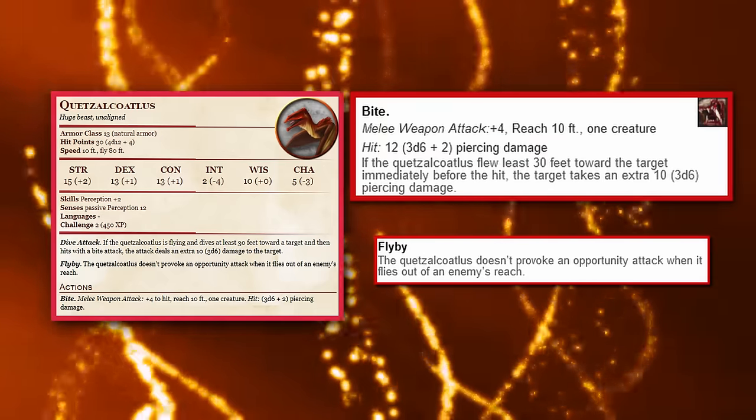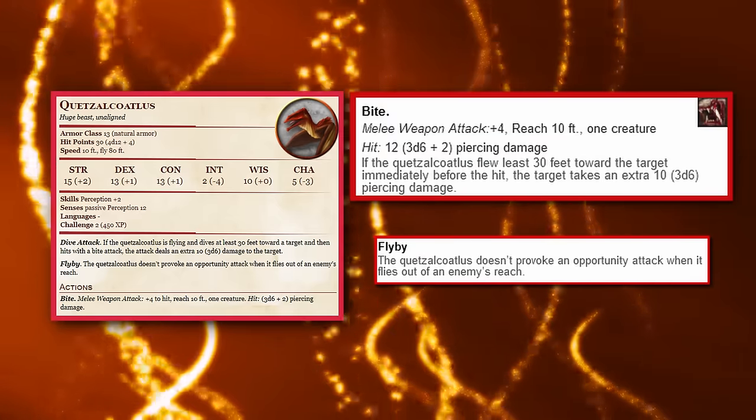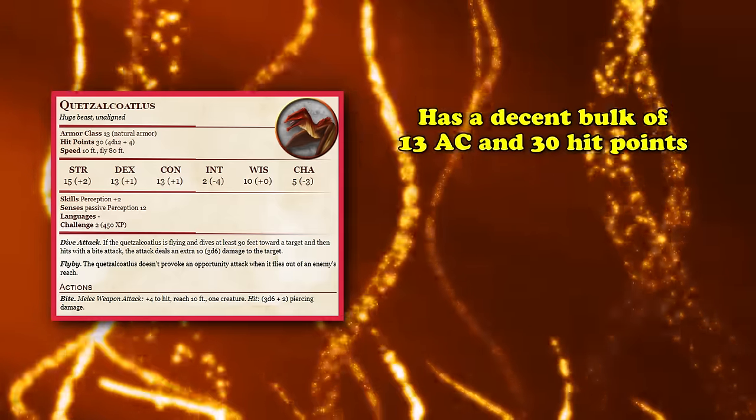While not as much as the Brontosaurus's 32 average bludgeoning damage with its tail attack, the Quetzalcoatlus comes with the added benefit of possessing the Flyby trait, making it immune to opportunity attacks whenever it flies out of an enemy's reach. This basically makes the Quetzalcoatlus the perfect hit-and-run creature to transform into, since you can fly 30 feet towards a creature, bite them, then fly 50 feet into the air where you're safe from most attacks.